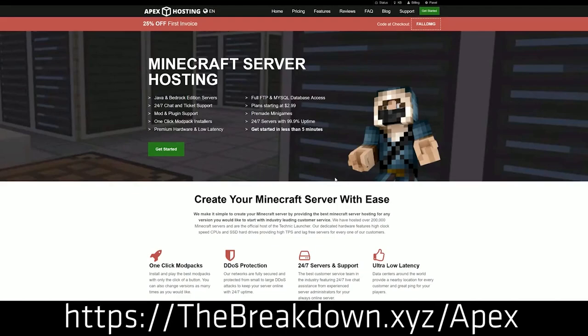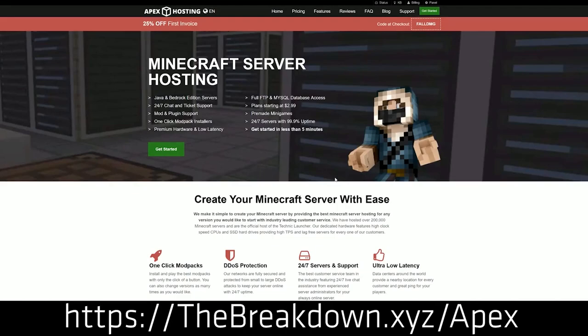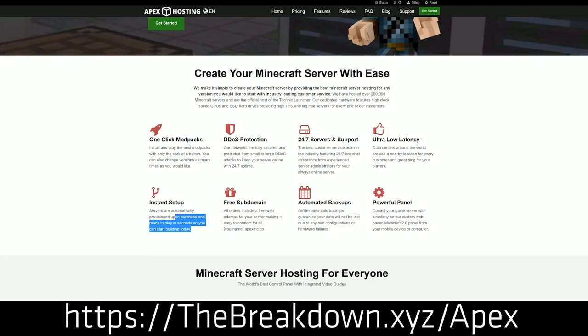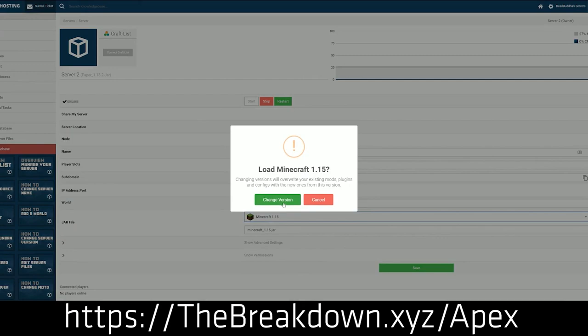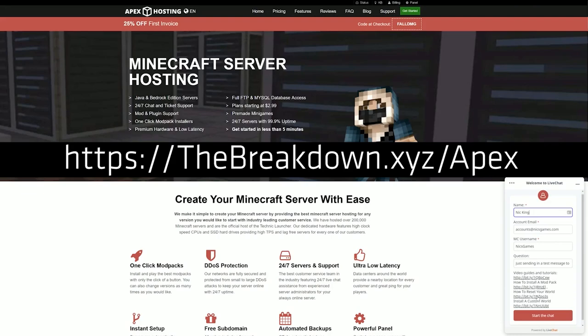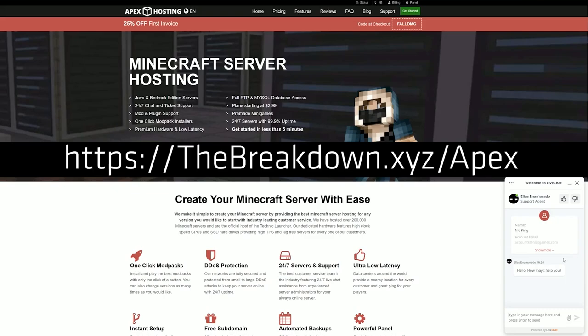This video is brought to you by Apex Minecraft Hosting. If you're looking for a Minecraft server so you and your kid or your kid and all of their friends can play together, Apex Minecraft Hosting makes the process super simple and easy — literally done in just a few clicks. In five minutes you will have a server up and running with an IP address you can join right away. They have 24-hour, 7-day-a-week support, and our own server, Play.BreakdownCraft.com, is hosted on them. Check out Apex at the first link in the description.